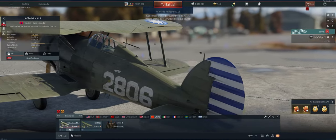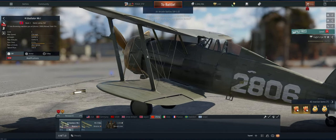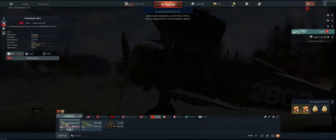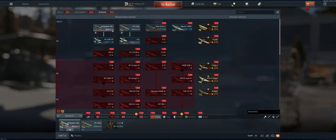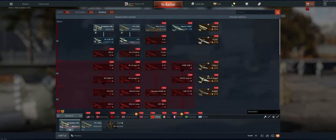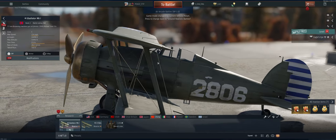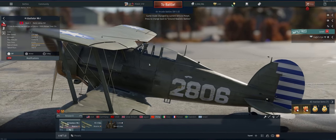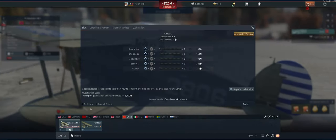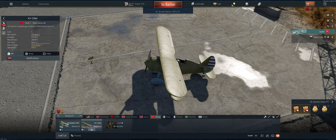Hey guys, welcome back to the channel, Poigie here getting ready to do our first air arcade for China. A couple things to do first: let's set up our aircraft. There's only two we can take right now. We're going to research the HS-123A, which is a great plane especially for ground RB — it's got some good bombs on it. Next thing we want to make sure is to expert our crews.